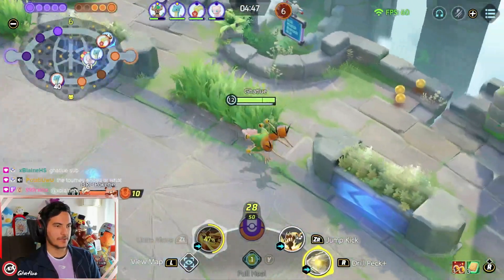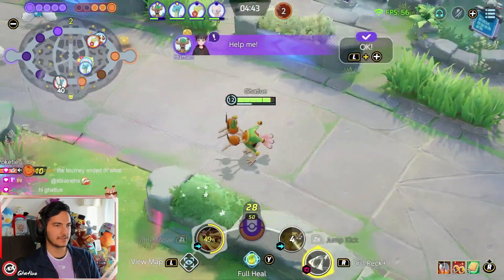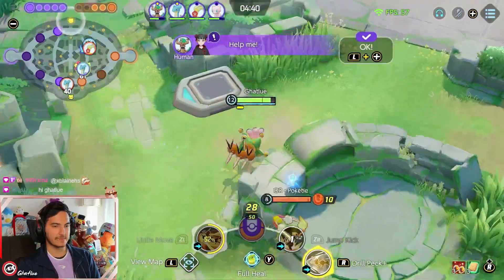When you play Dodrio, you use auto attack, Jump Kick, then Drillpick, and then you repeat the same combo to reach the enemies. If you don't repeat it, you won't reach them.